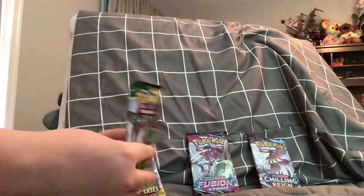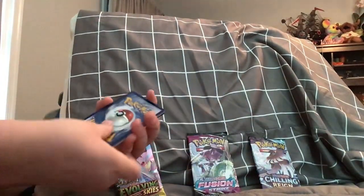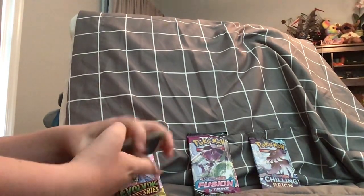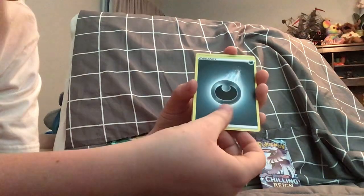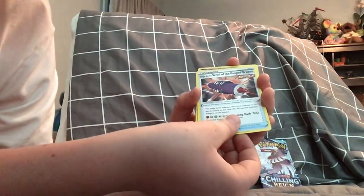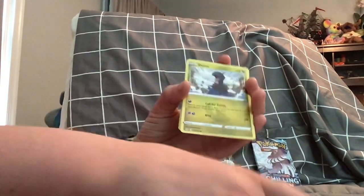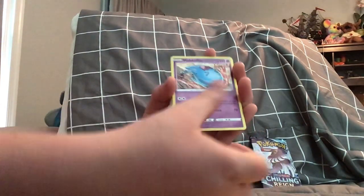We're going to go for the Evolving Skies first — we're going to do the doubles first. It's a solid green code card. From the back to the front: we have Golduck, Scroll of the Fanged Dragon — never seen that card before — Floette, Hoppip, Deino, Ralts, Wobbuffet, Love Disc, Regidrago — I love Regidrago — and Milotic. Milotic is another one of my favorite Pokemon. Here's the code card.